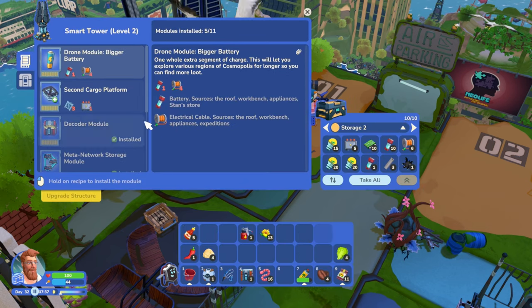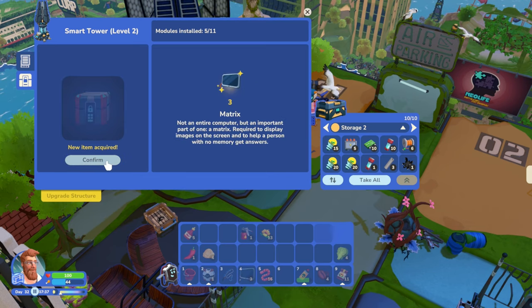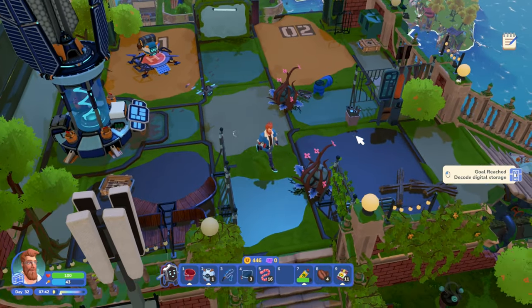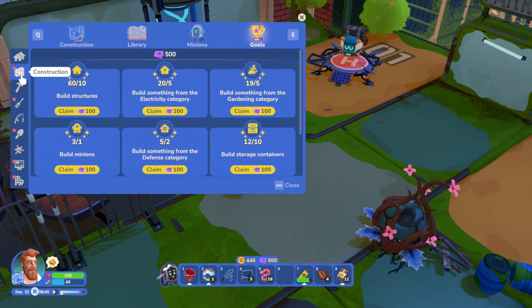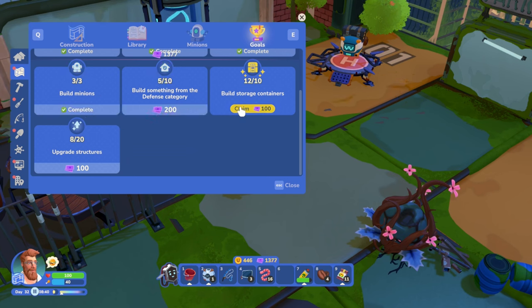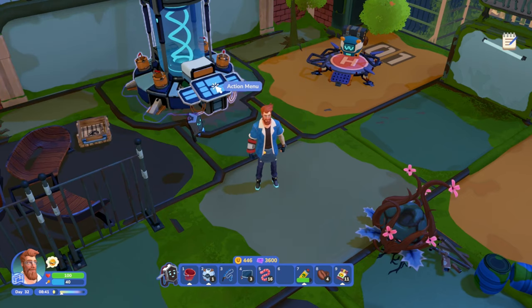We got a digital storage - I think we have to go here, open the decoder module, grab this, throw it in, and open it up. We got three matrix items - that's handy. Oh, we also got new goals: fix the smart tower, claim 100, upgrade the smart tower, build the bridge. We have goals that give us tickets now!